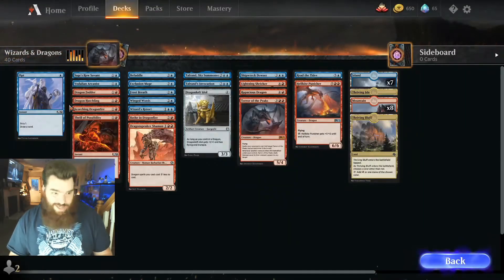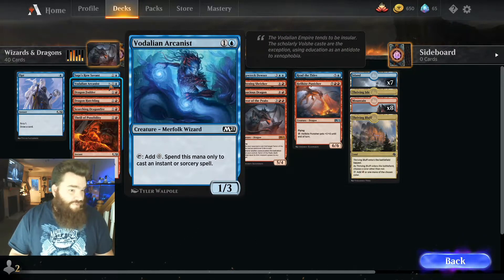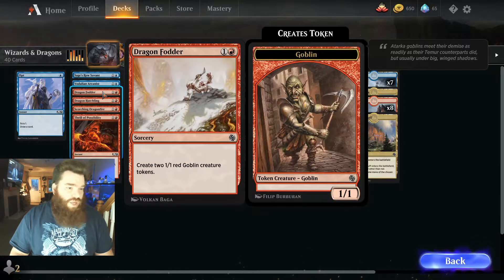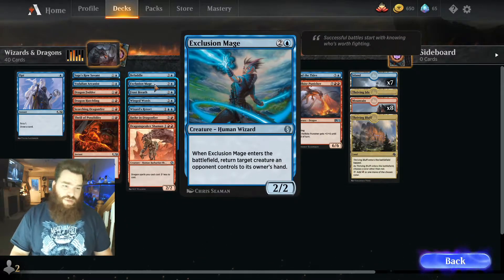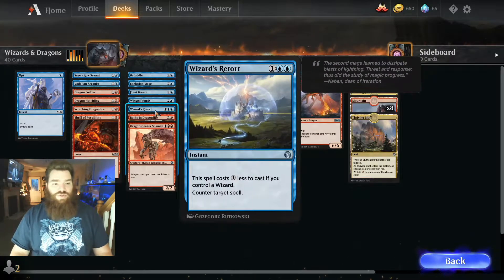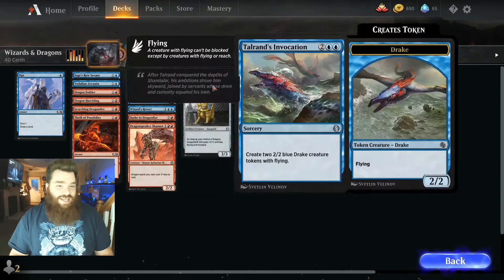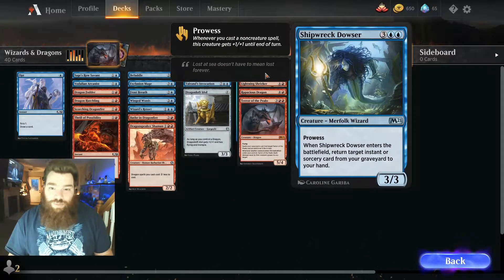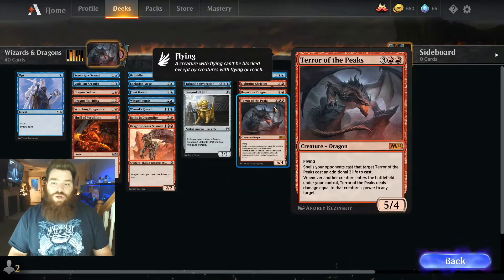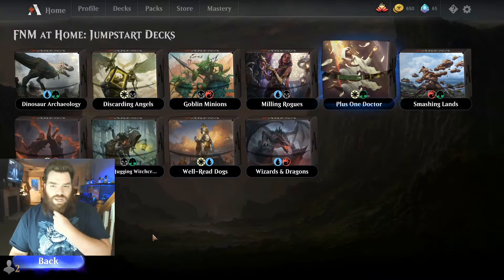Last but not least, Wizards and Dragons. So we have one Opt, Sage Rose Savant, Vodalian Arcanist, Dragon Fodder, Dragon Hatchling, Scorching Dragon Fire, Thrill of Possibility, Befuddle, Exclusion Mage, Frost Breath, Winged Words, Wizard's Retort, Bathe in Dragon Fire, Dragonspeaker Shaman, Toleran Sky Summoner, Toleran's Invocation, Dragon Loft Idol, Shipwreck Dowser, Lightning Shrieker, Terror of the Peaks, Reed the Tides, and Hellkite Punisher. 17 lands for that one. And so, here we go — we're gonna pick our Plus One Doctor.